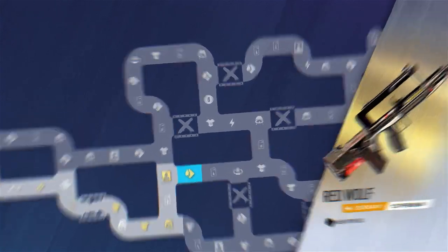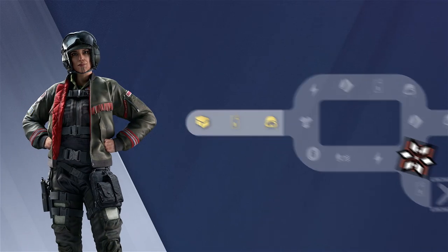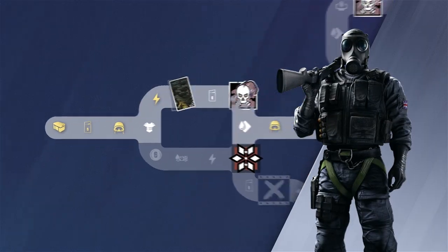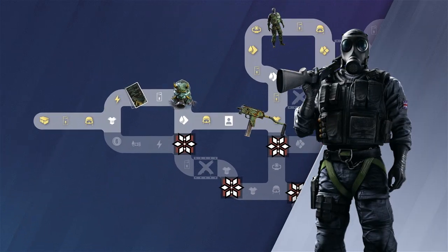As you navigate the map, you can choose what paths and rewards to prioritize. For example, if you main Smoke, you can follow the most efficient path to collect all Smoke exclusive rewards.